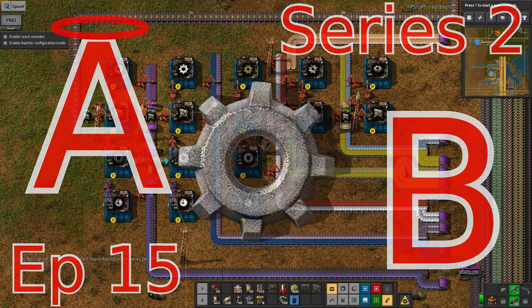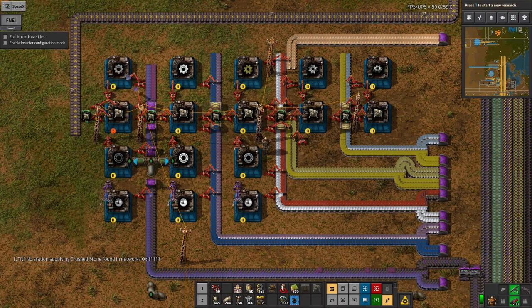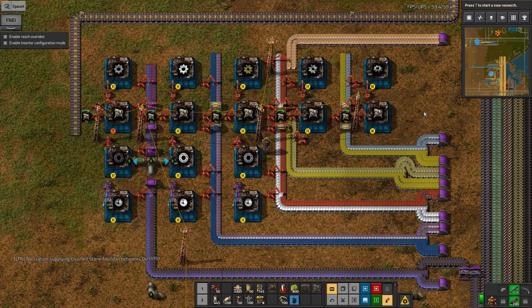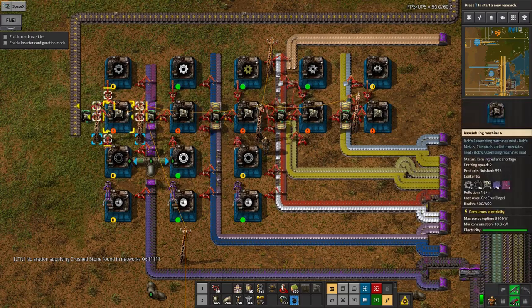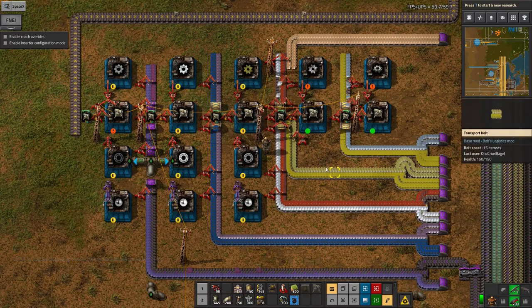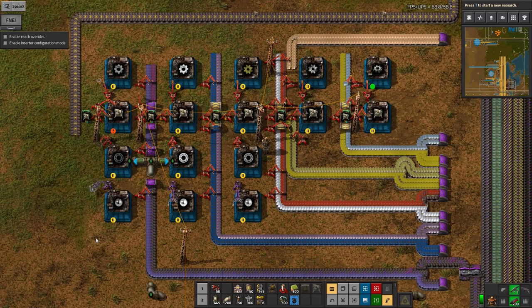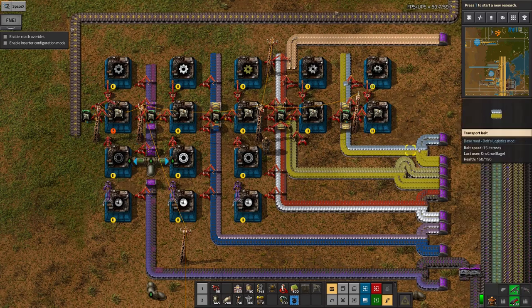Hello Factorio fans and welcome back to Lawrence Plays Angel Bob's. As you're probably well aware, I'm now working towards having the rocket — well, the rocket is finished and I'm working towards actually getting the satellite done. That's required a number of things, first of which is these Radar 5's being built over here. This is what I was talking about in the last episode when I was pointing at the previous radar construction system and saying this is ugly and horrible — this is what I wanted to work towards instead.